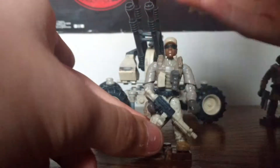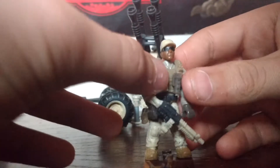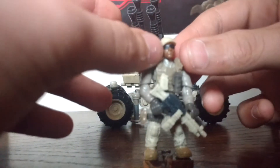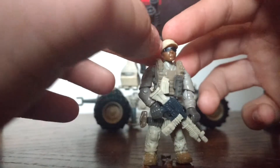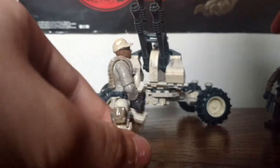You get tan painted shoes, desert tan pants, a belt, a spare clip, a different shade tan shirt, tan vest, and a desert tan hat. He has an African American face, which is actually very cool. So yeah, that's him.